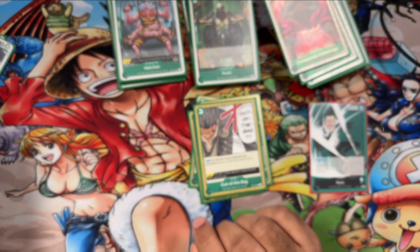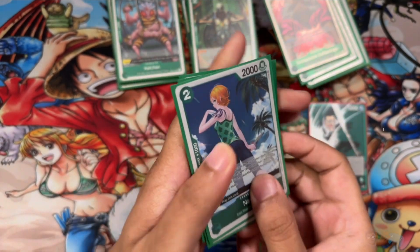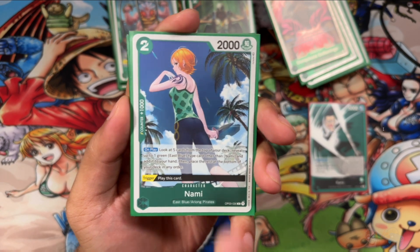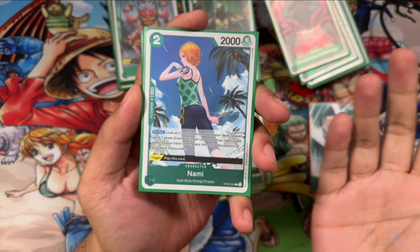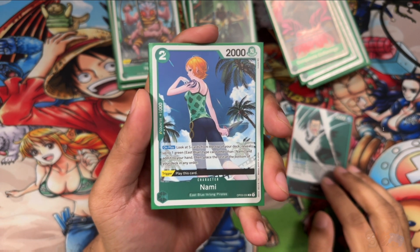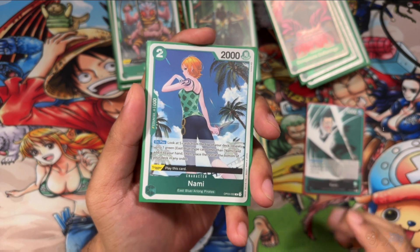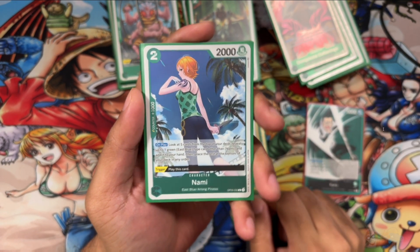And then for the utility of the deck, I'm running four Nami searchers — the only searchers for East Blue cards, and it's pretty good. It's a 2-cost, 2000 power, 1K counter. Not the cheapest searcher, but you always want to go second with Kuro so you can search away — look at five cards, get an East Blue, and put the rest at the bottom of your deck. What's really powerful about this is the trigger. I've triggered this so many times and I'm always happy to see it.